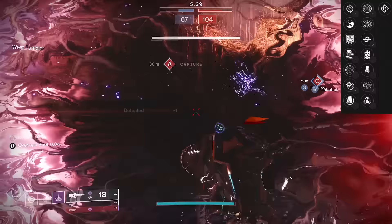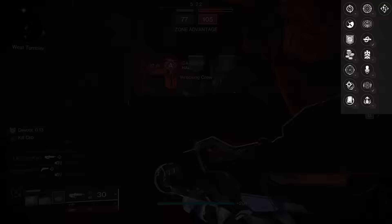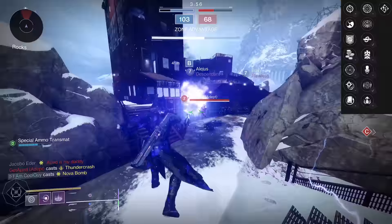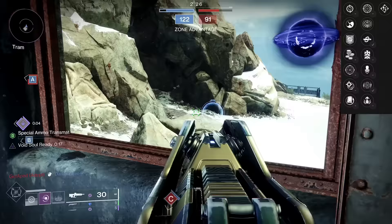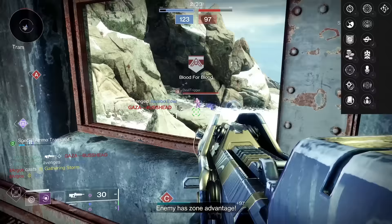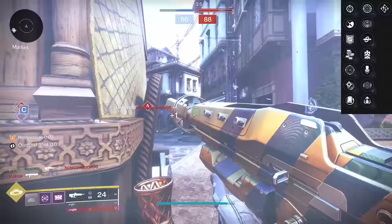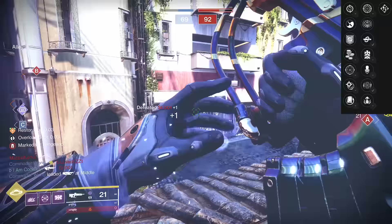For barrel, mag, and masterwork — nothing's going to hurt it. Usually you need something like Full Bore or specific barrels and masterworks, but it's all on top here, just highlighting strengths. Even when you put Full Bore on and take the handling down to 37, it is still better than every other high impact pulse's base handling — that's wild. It still has six more handling than Messenger, and Messenger hasn't even put on Full Bore yet. Preferably: Small Bore, Hammerforged Rifling, Ricochet, Zen Moment Head Seeker, range masterwork — enhanced: 82 range, 82 stability.